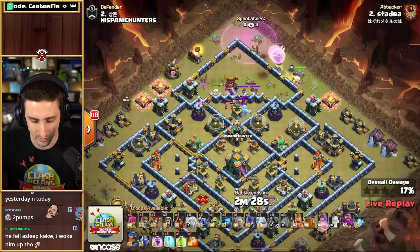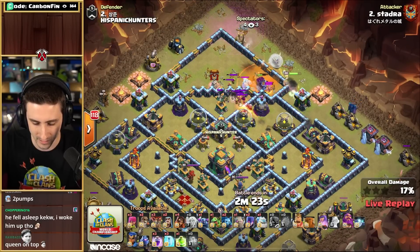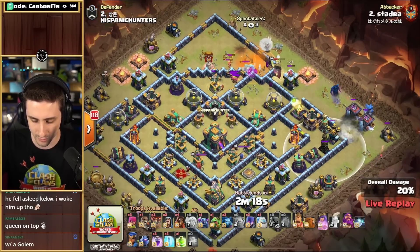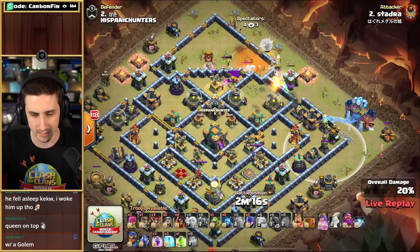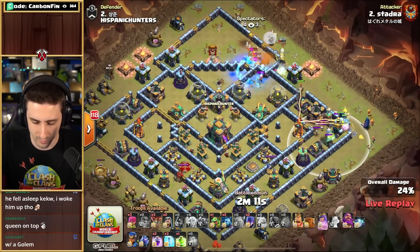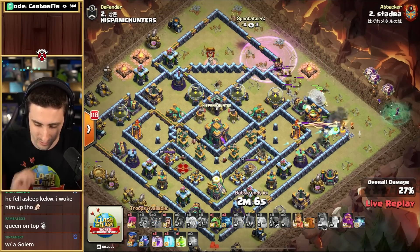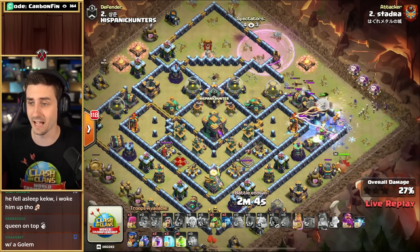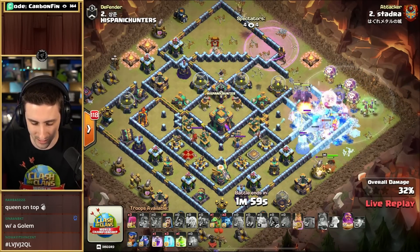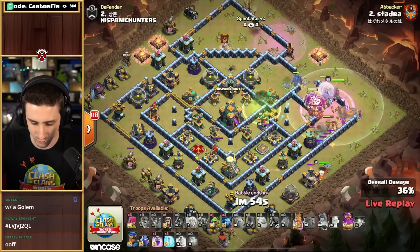Pulls out a bit of the CC. Headhunters run off to the Queen. There's Archers, there's an Ice Golem. Queen's taking some damage. The Yetis are going to try to help take down the Headhunters — they do. Here comes a Super Wall Break in the corner with a Golem. He's got four Super Wizards to use as well. Super Wall Break in towards the Scattershot. The Multi Target Inferno is going to be doing quite a bit of damage to the Super Wizards. The Queen goes down.